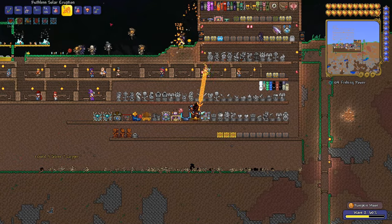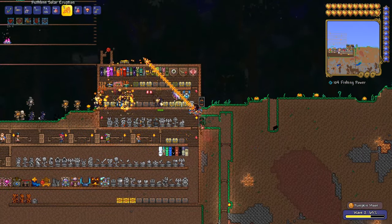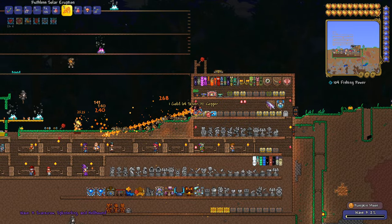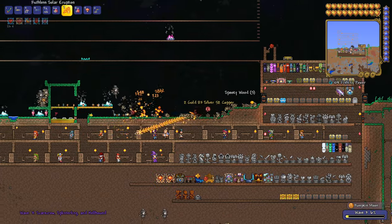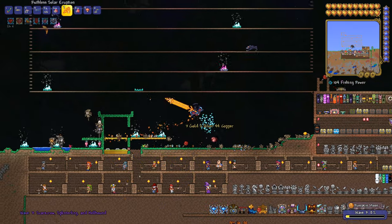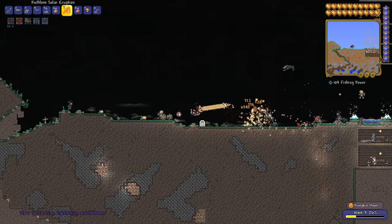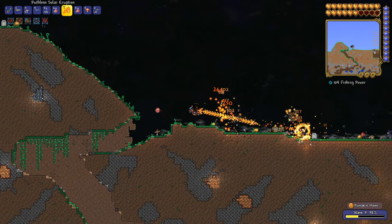If you want to complete all the waves of the Pumpkin Moon you're going to need a lot of end game gear and weapons, which I'm going to recommend throughout this video. The Pumpkin Moon is a hard mode event which can only occur post-Plantera, so like a lot of the events in the game you will have to defeat the Plantera boss to actually initiate this.